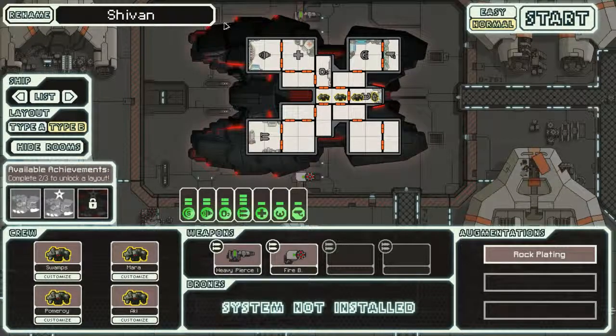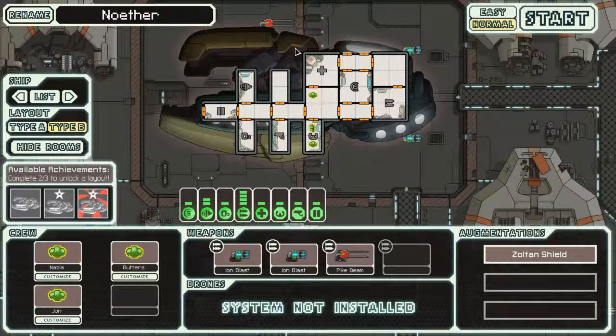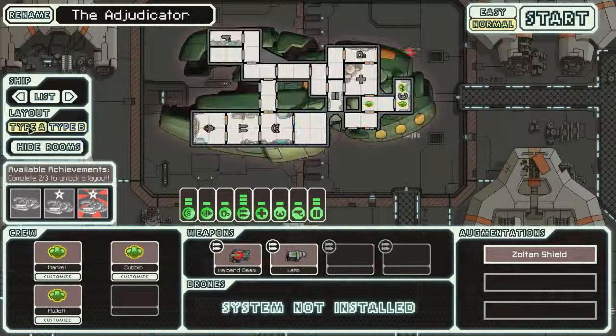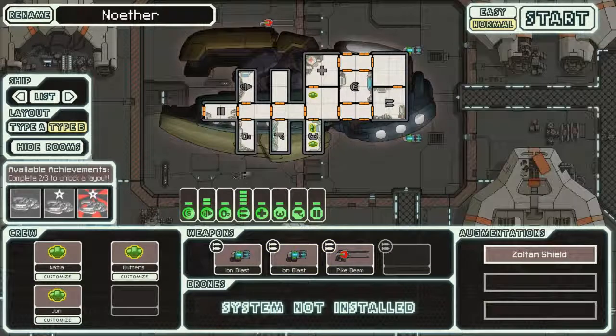Hey everybody, Fifth Horseman back again. If you're watching in order you just watched me play the Shivan, but I'm not playing that today because I'm going on the next ship which is the Noether. I have no idea how to say that name. This is an interesting ship - much like its counterpart which I played quite a while ago, it's got three Zoltans, two ion blasts, and a pike beam.